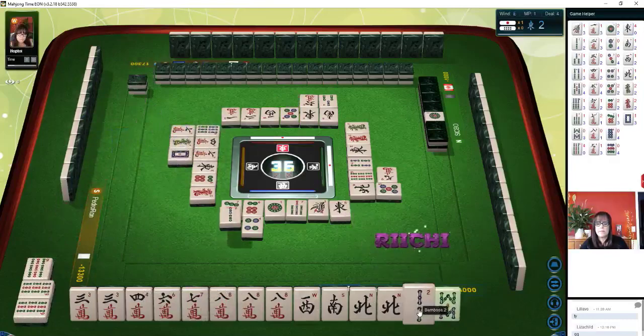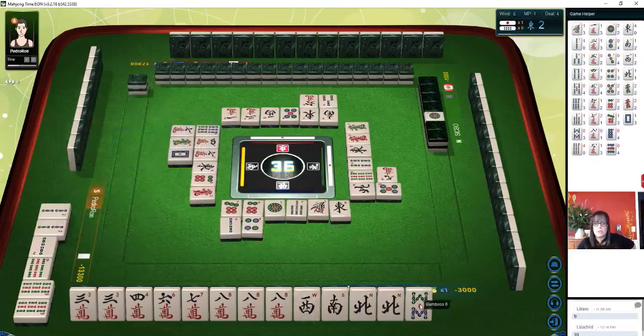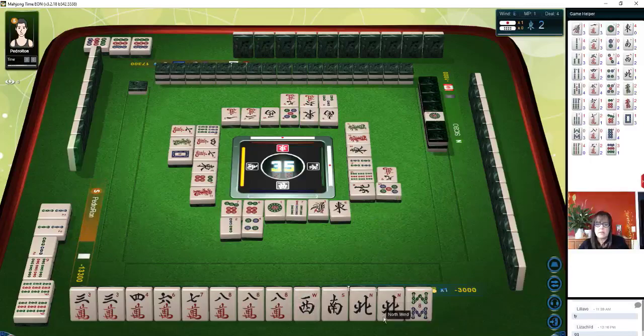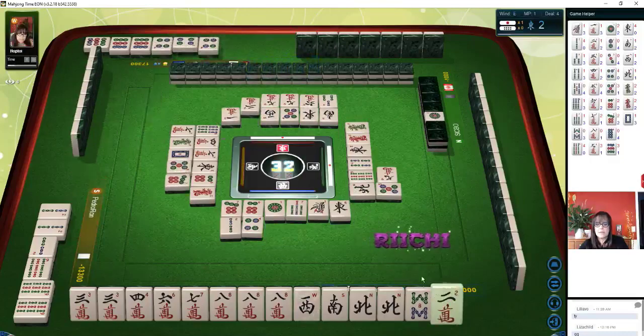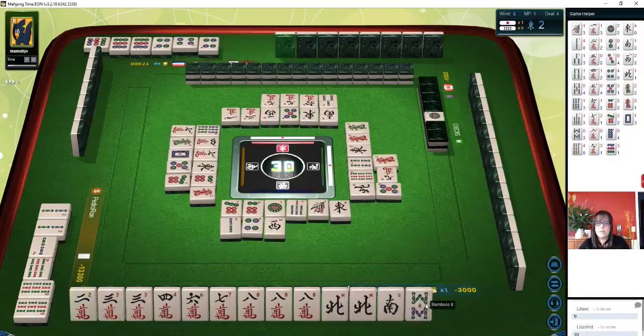White dragon. Two bamboos. Nine dots — pawn. East, west, north. Is that a roan? Nine characters. We need to think about what to discard for the player to my right. Five dots. Four dots — that's a good discard. They did not take that before. Nine characters. Seven dots — that's a keeper. Let's get rid of west. West wind. Red dragon. This eight bam I'm not sure about. Eight bamboos. Three dots.